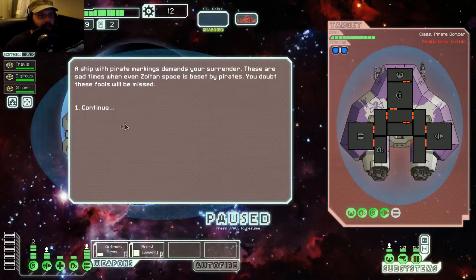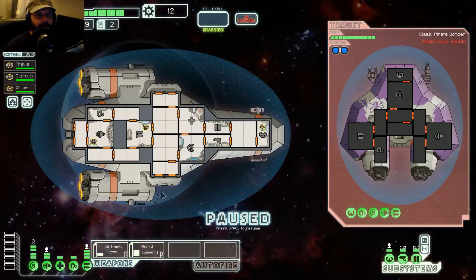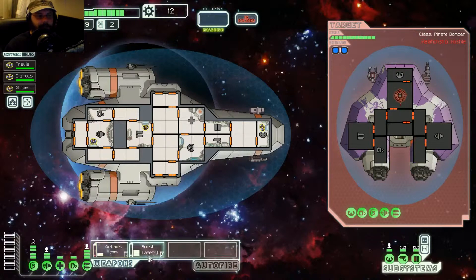A ship with pirate markings demands your surrender. These are sad times when even Zoltan space is beset by pirates. You doubt these fools will be missed. You're darn skippy, I doubt they'll be missed. So let's do this.